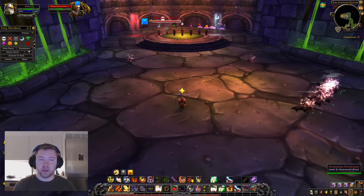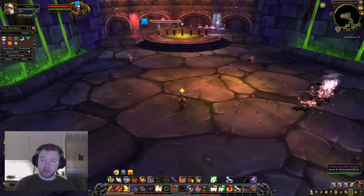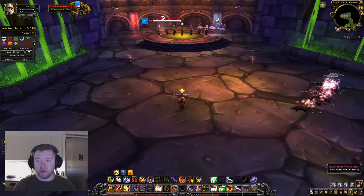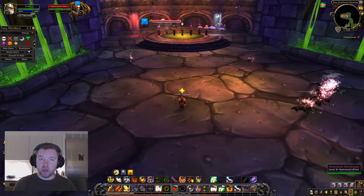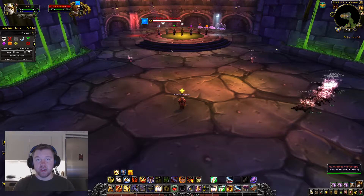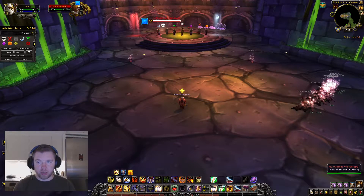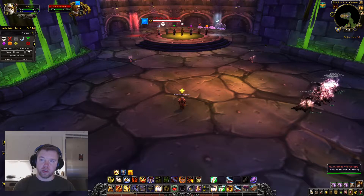The reason why the followers need to be killed, and not the worshippers, is that the followers will do a charge on a random raid member and then they have a big AoE silence. If they charge a healer, or God forbid a priest, then they'll obviously silence that, and then we can't use the main mechanic for this fight. So make sure you kill those off first.